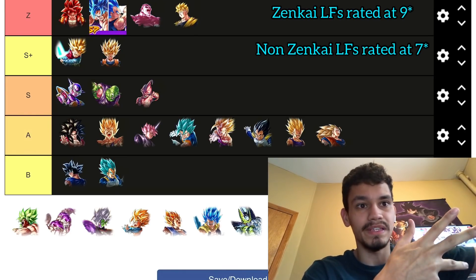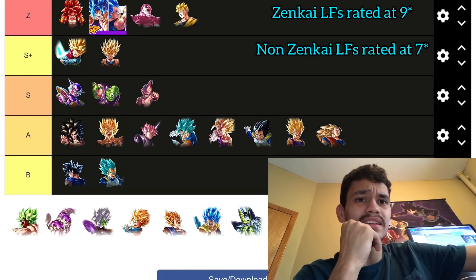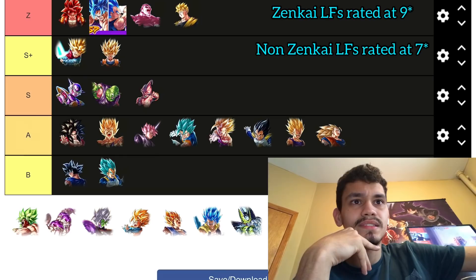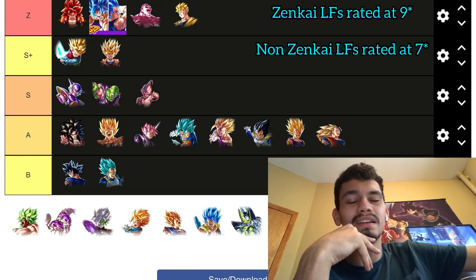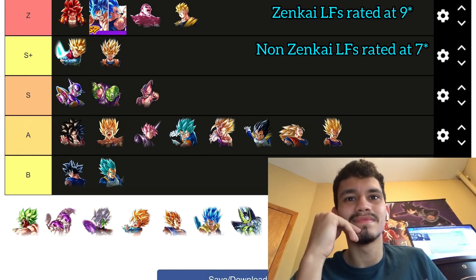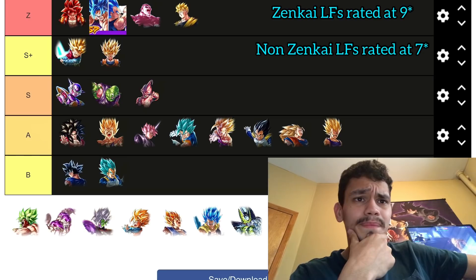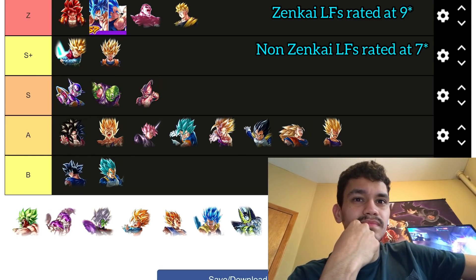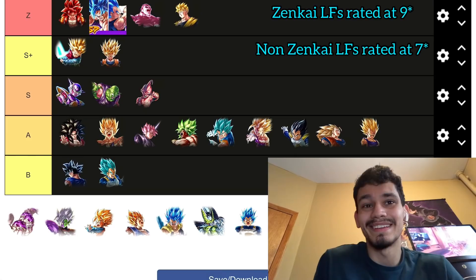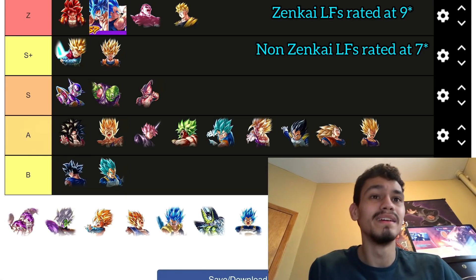LF Broly — on his best situation on a Super Saiyans team, he's still replaced and kind of ass, but his peak with Zenkai buffs where he can really pop off puts him around here. He's still replaced; it still doesn't matter much, but that's where he lands. Full Power Frieza is an easy Z tier option.